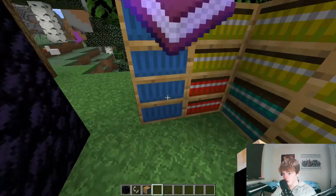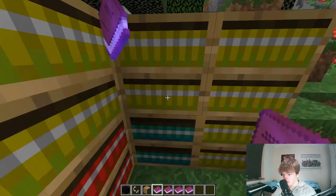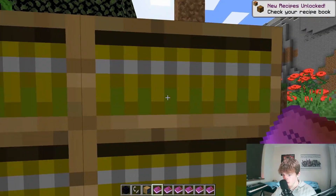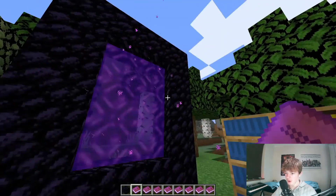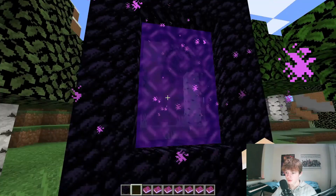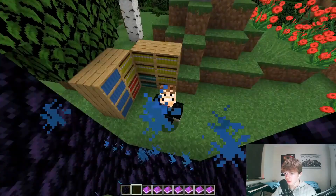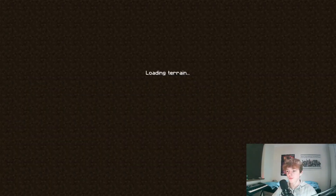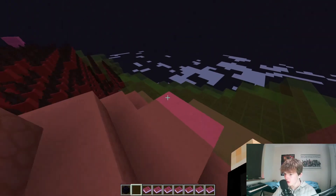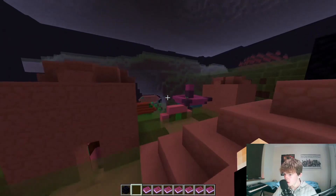So basically what you do is you just right-click on these and it should give you some nice books. We've got a nice range of different dimensions to go to. You just press Q to throw the book at the nether portal and it should change to a completely different colour. Oh my gosh!